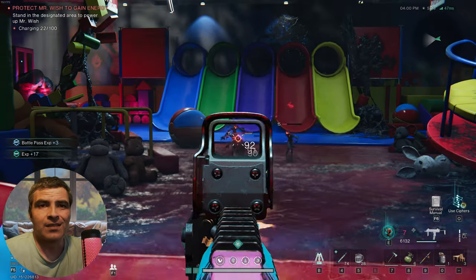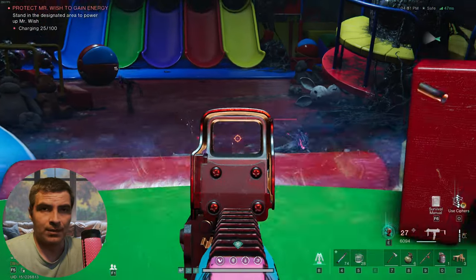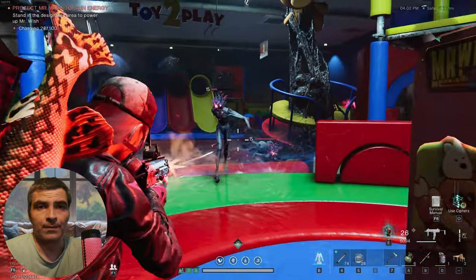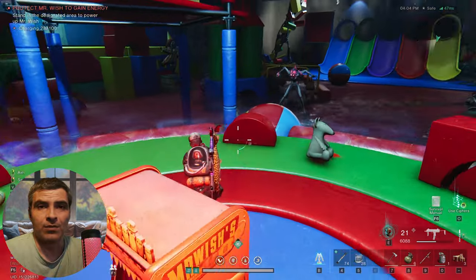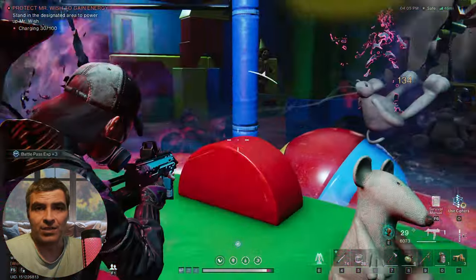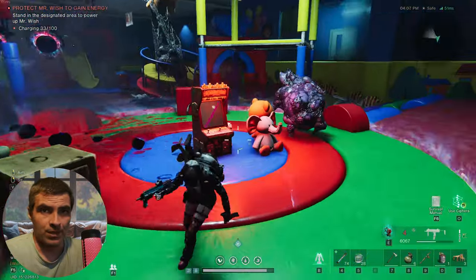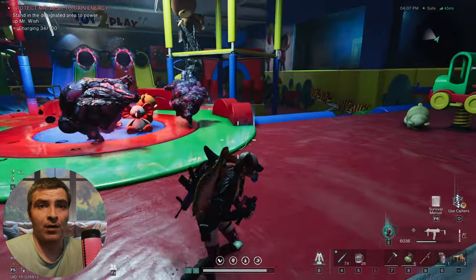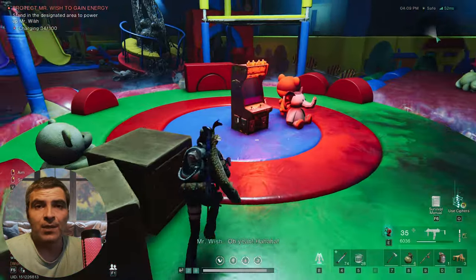You need to stay within these circle limits to power up Mr. Wish, but go out if you need to kite — nothing bad will happen. The bloated guys that explode will leave some bubbles on the ground that deal damage if touched, and sometimes those are not displayed for some reason but still do damage. So better to lead them outside the circle if they get to you. And this is pretty much it with this.